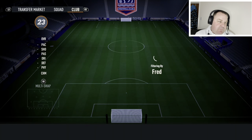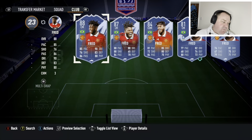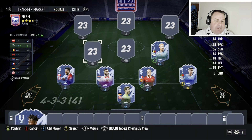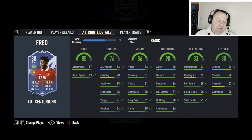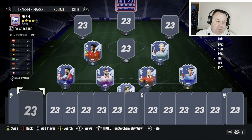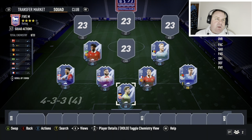Next to him we've got Fred, who was in our last squad builder. He's going to be more of your destroyer — he's got that extra pace and nippiness, and he can just break things up. But he's also got good quality on the ball and decent shot power, so if you let one fly with Fred he's got a decent chance of going in. They complement each other quite nicely.